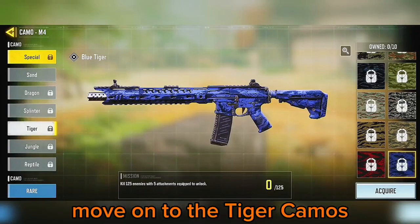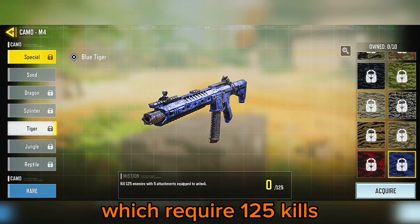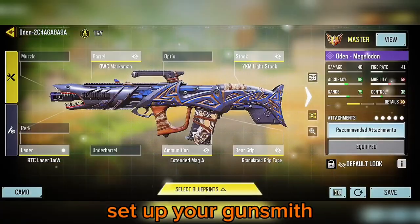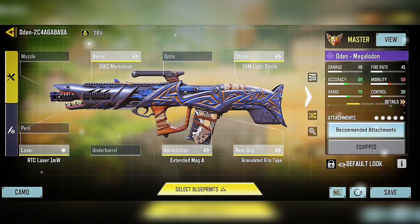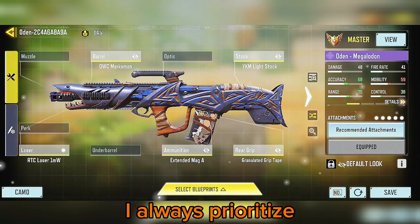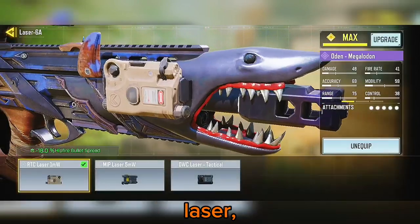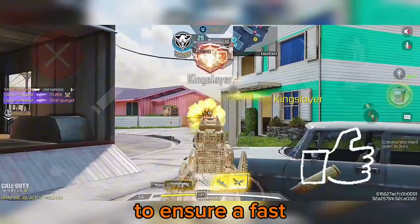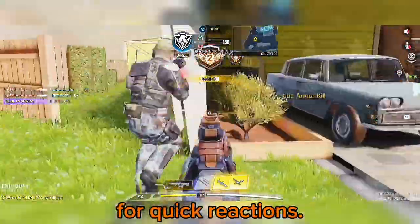Next, move on to the tiger camos, which require 125 kills with 5 attachments equipped. Set up your gunsmith with the necessary attachments. Accuracy is key when grinding for gold camo — I always prioritize the barrel, stock, laser, ammunition, and red dot attachments. Adjust your gunsmith to ensure a fast ADS time for quick reactions.